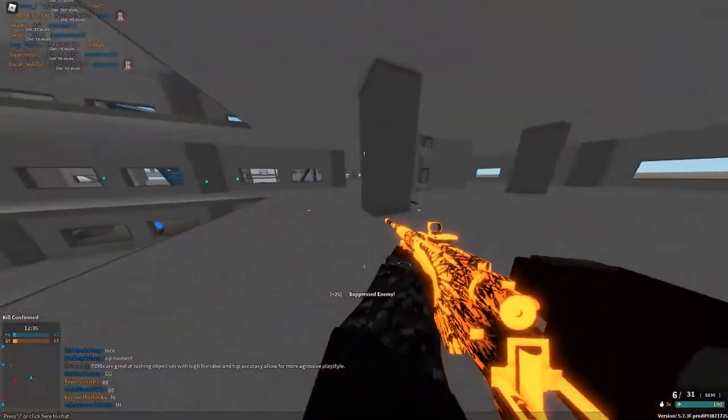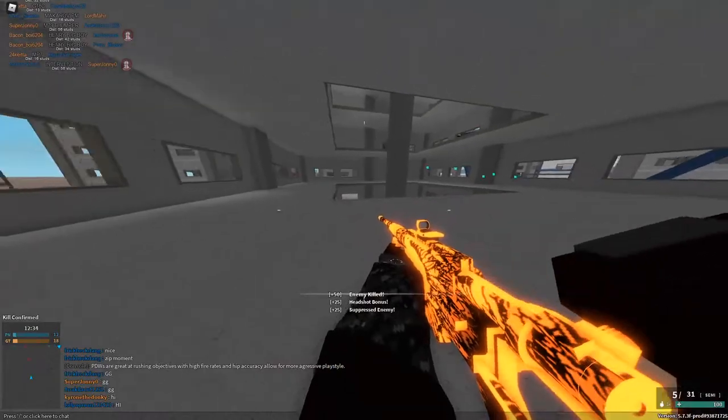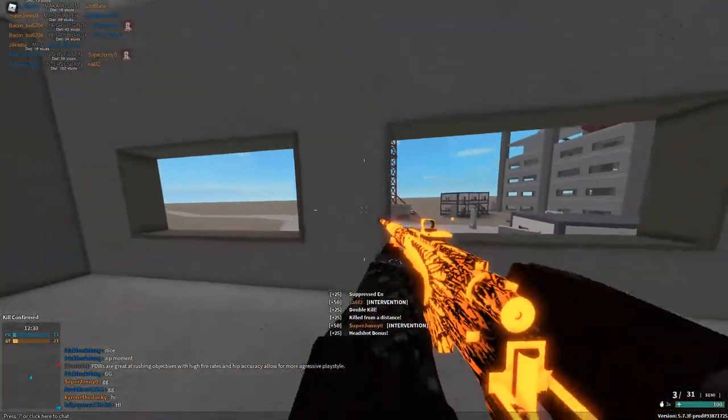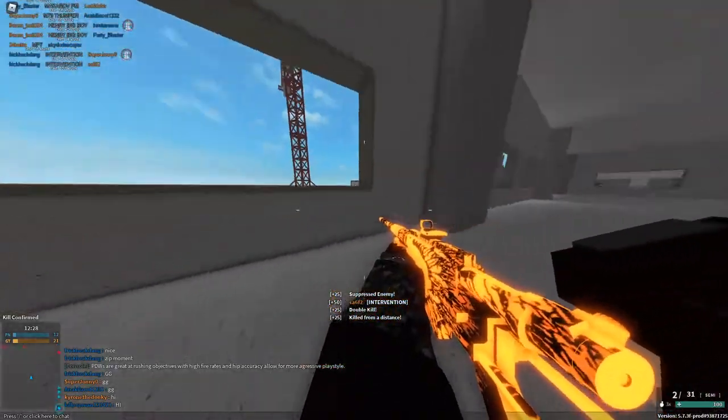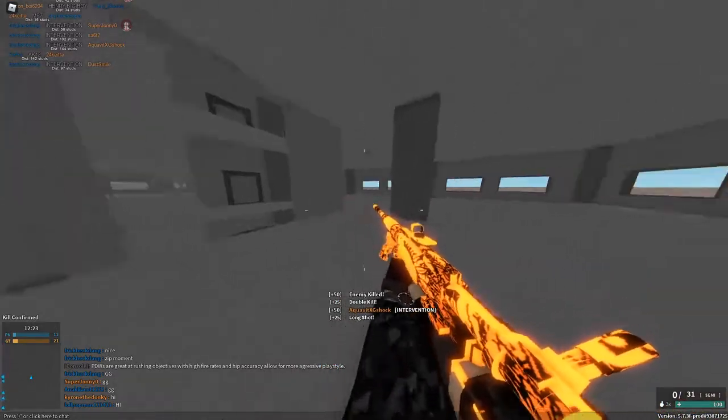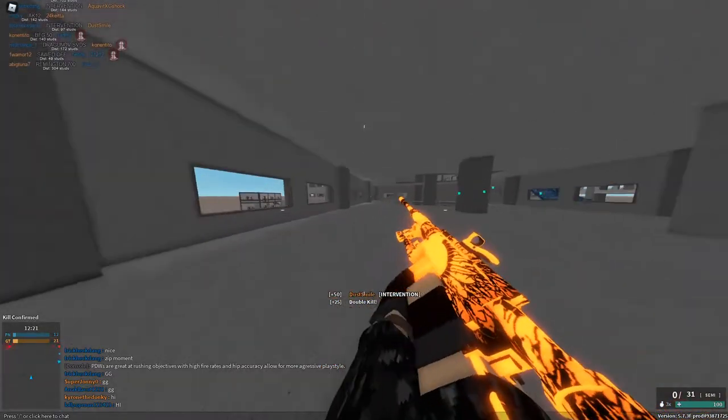Tip number 1 is to know where your crosshair is, and this will help immensely with quick scoping, which is a really important skill, especially if you're an aggro sniper. As you're ADSing and pulling your gun up, you just want to know where you're pointing the entire time. You want to have a sense of the center of your screen.